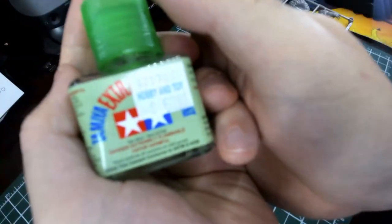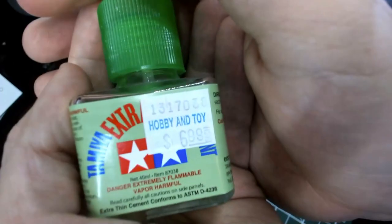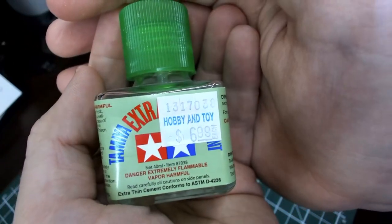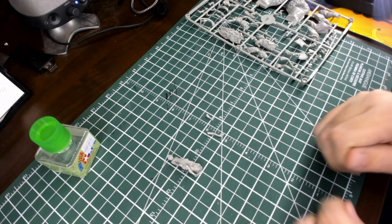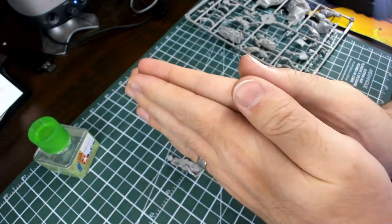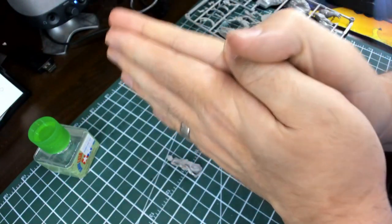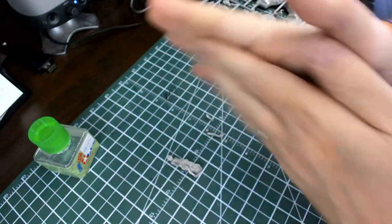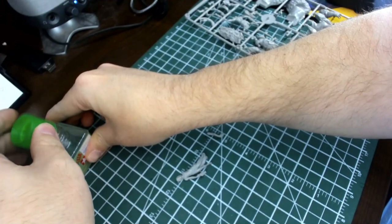This is the last tool I haven't talked about: Tamiya Extra Thin Plastic Cement. It's not technically a glue — it doesn't glue things by being sticky. This actually chemically changes the plastic; it melts the plastic a little bit so that when you put two pieces of plastic together, you end up with something ooey-gooey, almost like grilled cheese between the two pieces. It resets relatively quickly, and you basically have chemically and physically speaking one piece of plastic. Works great on these, requires a very little tiny bit, and it's relatively quick to set.